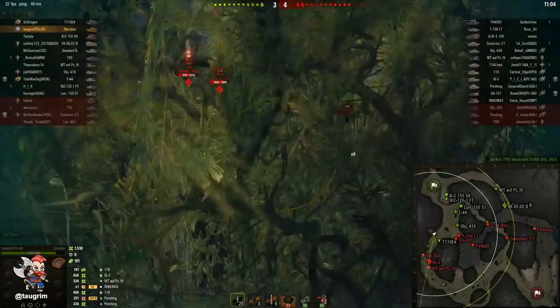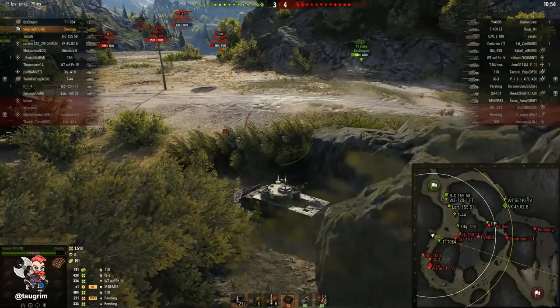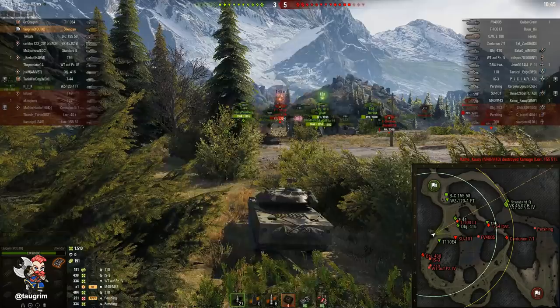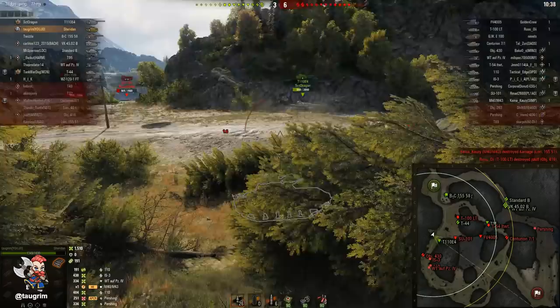The main thing we've been able to do is stall their push from the south side of the map — we're just buying time and keeping this match close. As far as the tier 10 lights go, the Sheridan has a couple of nice characteristics: it has an alpha of 390, which is a pretty healthy chunk and higher than some of the tier 10 mediums, and it has 10 degrees of gun depression so it's really good at ridge fighting.